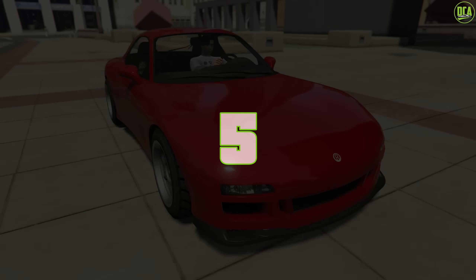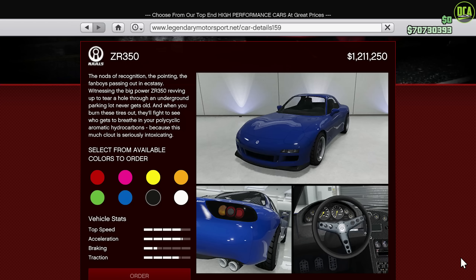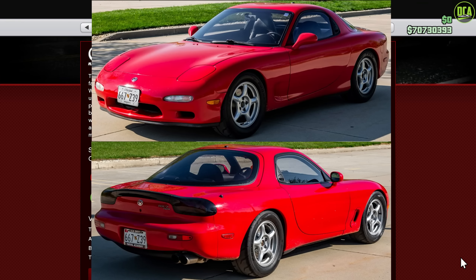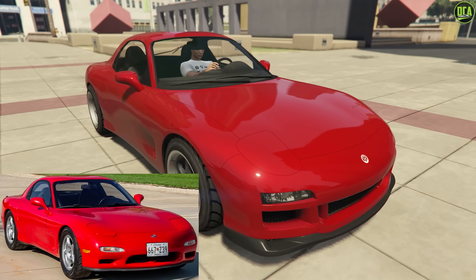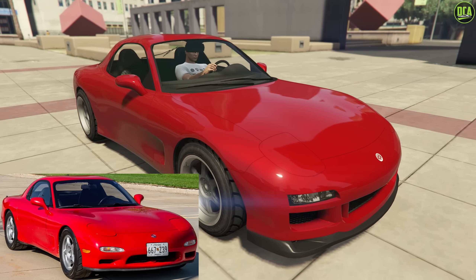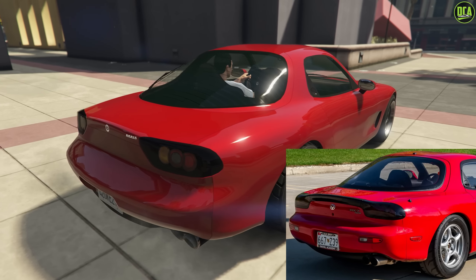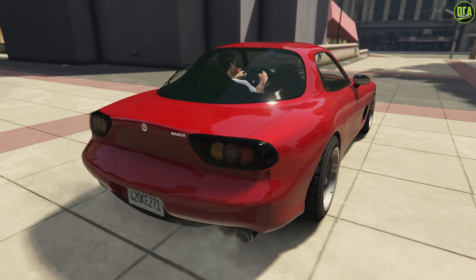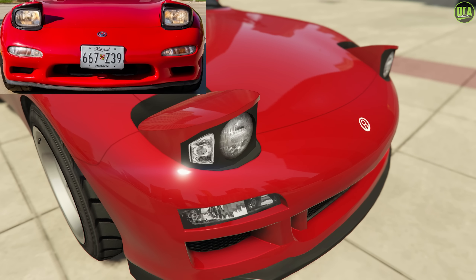Continuing to number 5, we have the Annis ZR350. This car is available from the Legendary Motorsport website for about $1.6 million and a trade price of about $1.2 million. This one is primarily based on the Mazda RX-7 FD, and it's just wild how close Rockstar made it to its real-life counterpart. The only difference I see is that they didn't incorporate the taillight black center trim, but other than that, this is just very well made with the proper pop-up headlights and everything that actually work. Very well done.